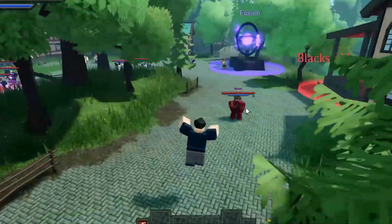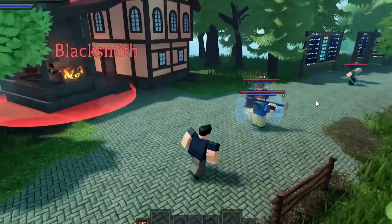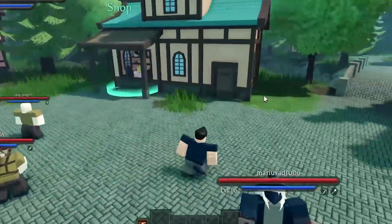Like, how can I even move my camera? It's so weird in this game. I'm sure on mobile it's even easier than on PC. I have to press in my scroll wheel to look around. It's so weird.